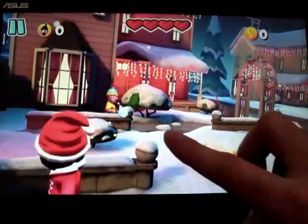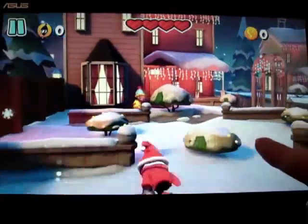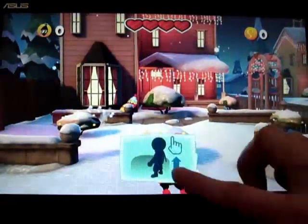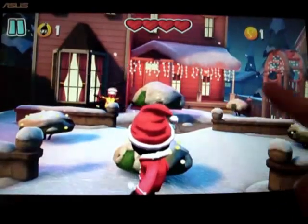Swipe around to dodge, down to go behind cover. You can move around behind cover and stand up, and press to throw. It's pretty straightforward.